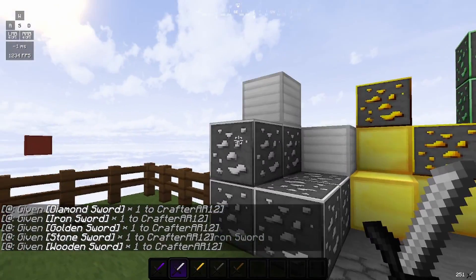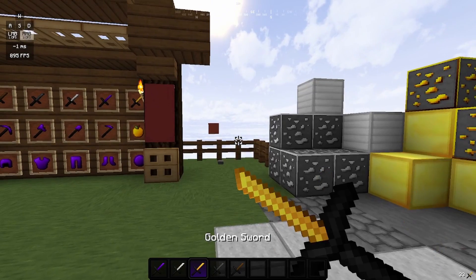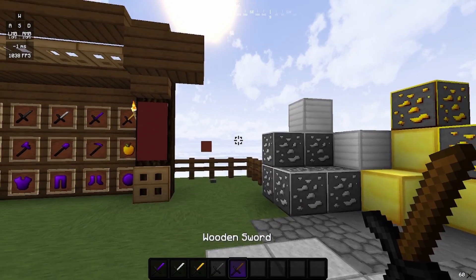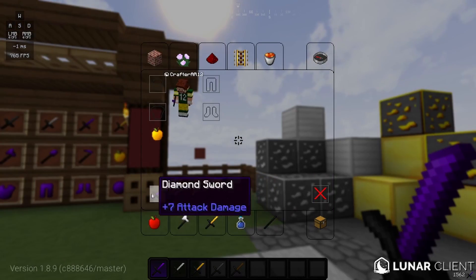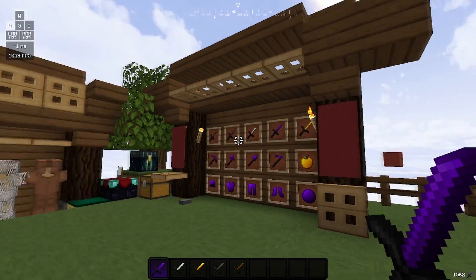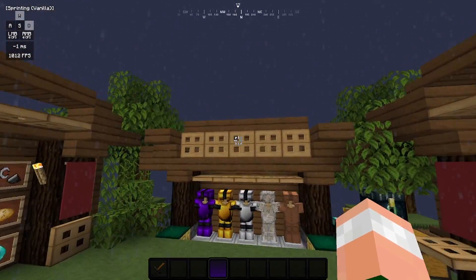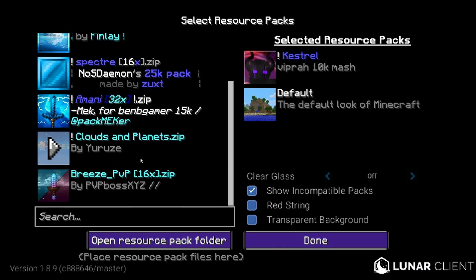Looking at the swords: iron sword, golden sword, stone sword — that lagged a bit, my ping is pretty high. Wooden sword and of course the diamond sword. I really like the diamond sword texture, especially how it looks on screen — not the default texture at all, looks really sick. One thing to note is the hotbar — it's a little hard to see if something is there, but once something is in the slot you can easily see it. I actually really do like this hotbar.